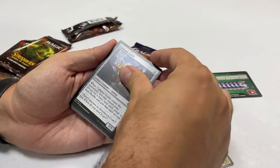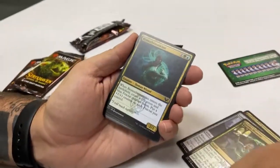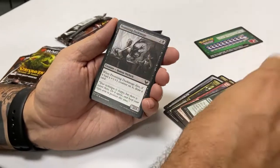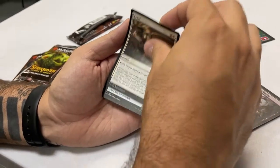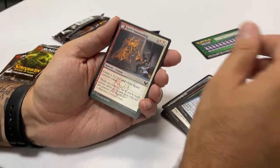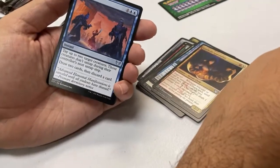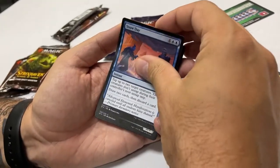Blood Researcher — okay. Eureka Moments, that looks cool. Biomathematician, Sudden Breakthrough, Spying Karak — that's cool. Promising Dusk Mage, Expel — cool. The lesson card Spirit Summoning — oh that's cool. Lore Hold Apprentice, which is also a snow card.